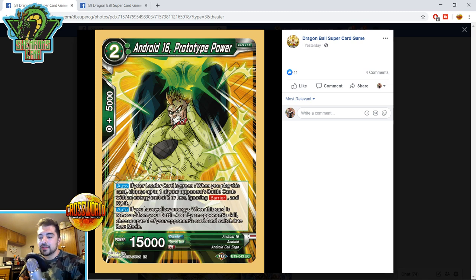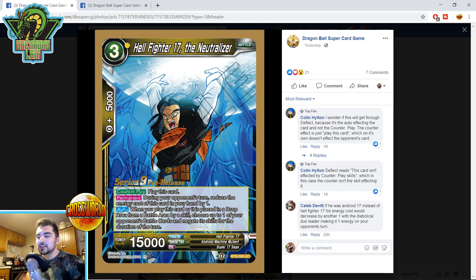Android 16 Prototype Power — two-drop 15k. Auto if your leader card is green: when you play this card, choose one of your opponent's battle cards with an energy cost of two or less ignoring Barrier and KO it. So green leaders have an alternative to Double Impact Krillin, and it's searchable in the Android archetype. Auto if you have yellow energy: when this card is removed from the battle area by an opponent's skill, choose one of your opponent's cards and switch it to rest mode. It taps anything — battle cards, leader, energy — because it just specifies card. I like that a lot.